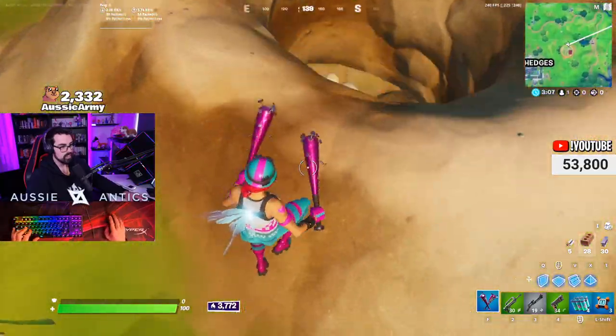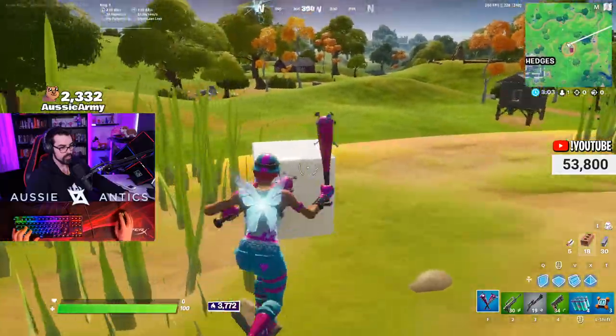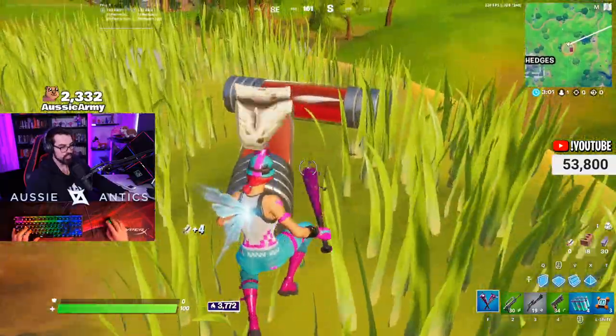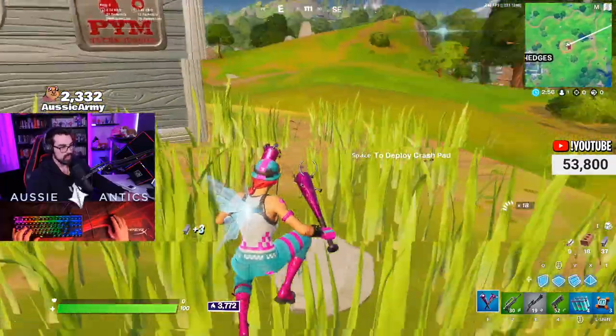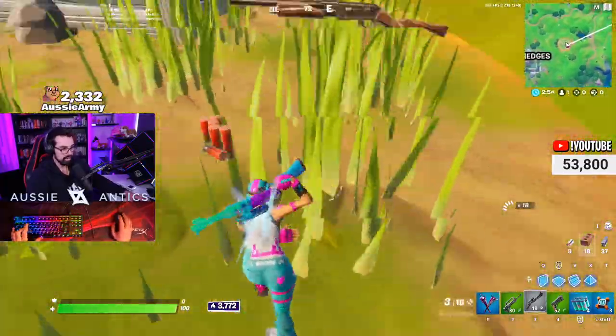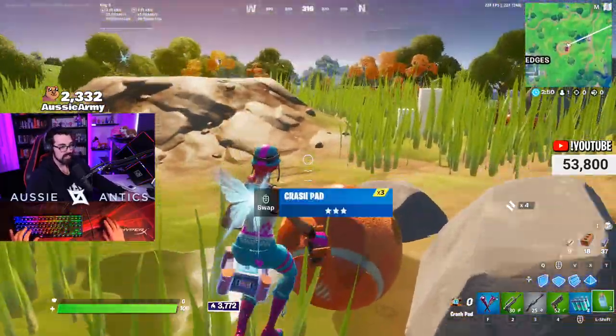That also goes down there. You can build on them as well, which is cool. You've got what looks like a giant sugar cube. Got some vials of blood, which is a little bit weird. I wonder if that means we're going to get an Ant-Man skin, because I would rock that. If I could be the Ant-Man, that would be awesome.